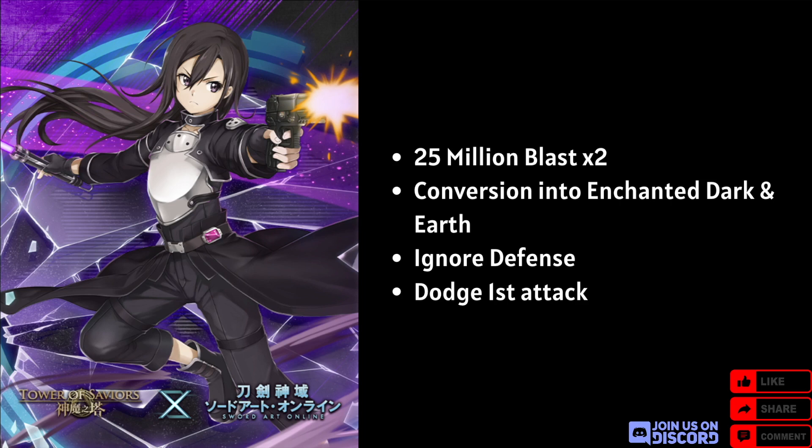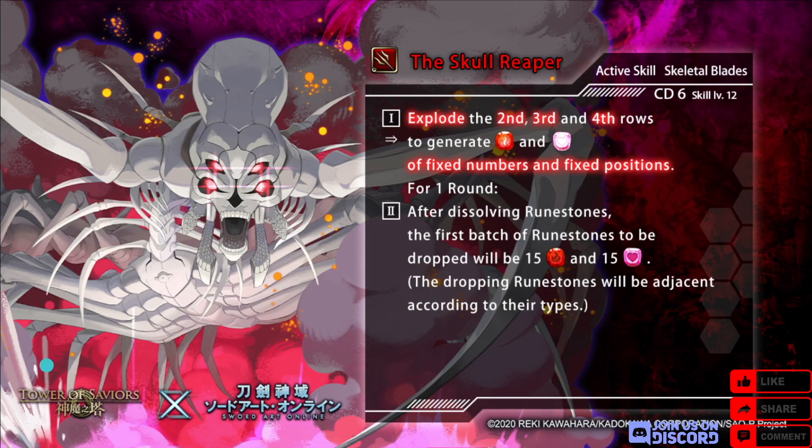Turns the top row into enchanted dark and the bottom row into enchanted earth. For one round the character's attack times four and ignores defense; you dodge the first attack of each enemy, and if Sinon is in the team the skill stays in play for one more round. The dodging functionality is the only unique thing in this card; the 25 million is not that high and ignoring defense doesn't really help. They both have bonding skills where combo count plus one if you dissolve the character's runestone in the first batch — nothing really special. They also have their own dragon wares, mostly extra attack multipliers.